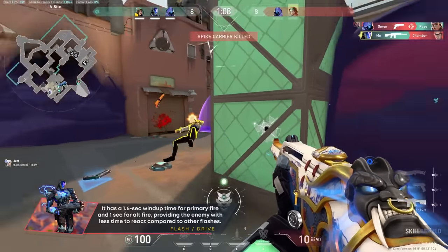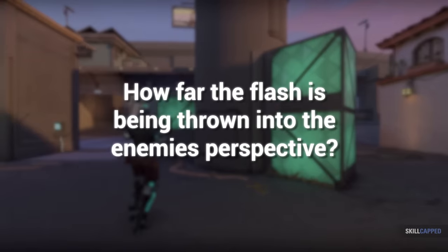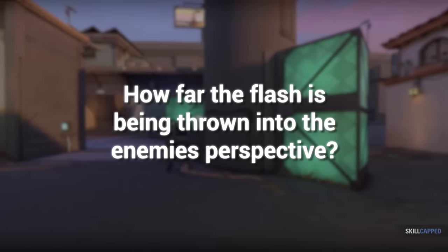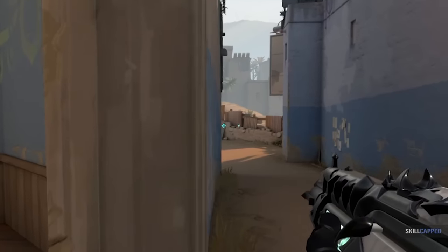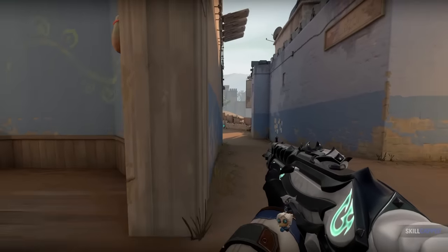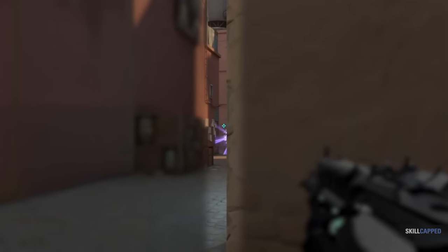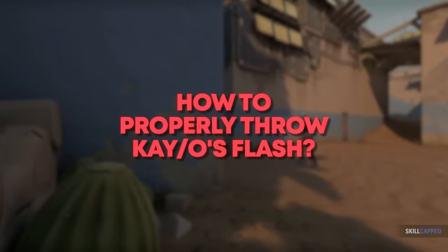You can have perfect flashes that are impossible to turn from, allowing for great setups with your team or just by yourself. It's important to recognize how far the flash is being thrown into the enemy's perspective. If you throw it too far, it'll go past the angle, give the enemy player a lot of time to react, and sometimes it won't even flash them. So how do we throw this properly? Honestly, it's simple.